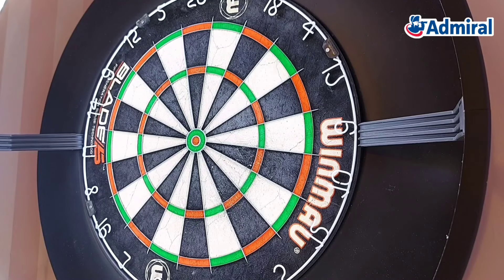Welcome dart players one and all. Today I'm going to be showing you a game that completely transformed my game. It's called Double or Nothing. We start by throwing three darts at the bullseye. For every dart you get in the centre of the bullseye, you get one point.